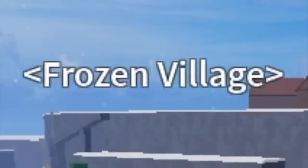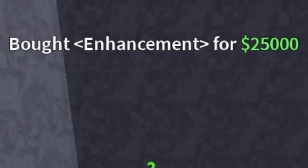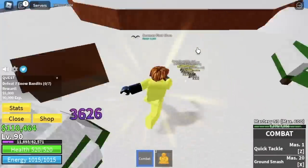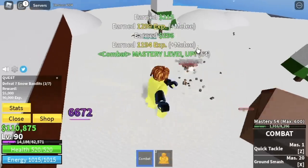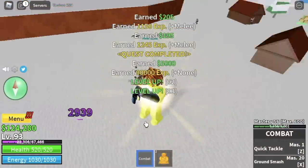For our next island, we got the frozen village. Here is the area where you can buy the sky jump enhancement and flash depth. Make sure to always equip your enhancement. First up, snow bandits. You can lure 5 at a time. You need to defeat 7 to finish a quest. Defeat them until you reach level 105.